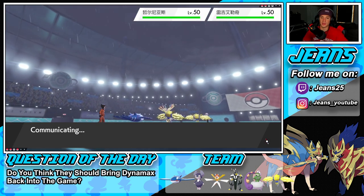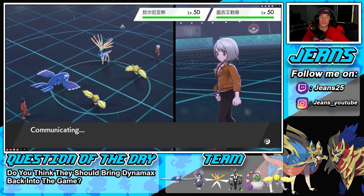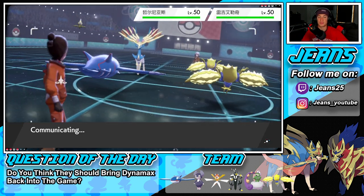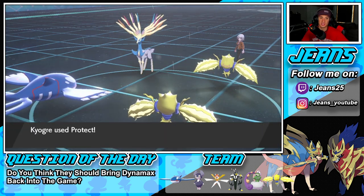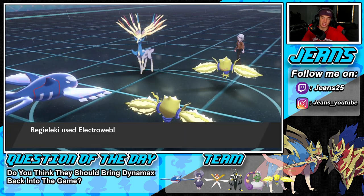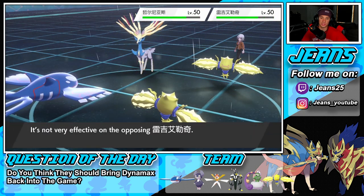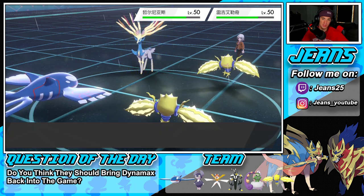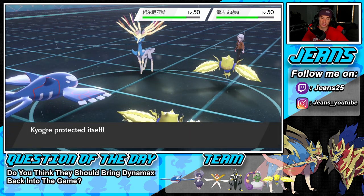Our best play this game was going for Water Spout instead of protecting — I thought a move ahead, knowing I'd need Protect later. It paid off because he faked out my Regieleki and we picked up the easy double KO. Now our Protect comes through when we need it, and Electroweb fires to get the speed drop — just dandy. We should be able to get off another Electroweb and Water Spout to win.